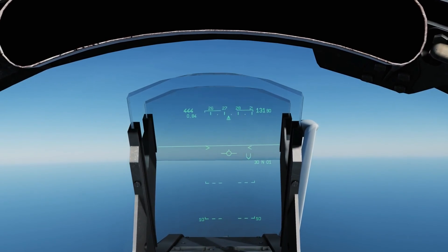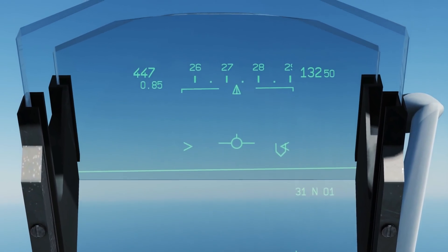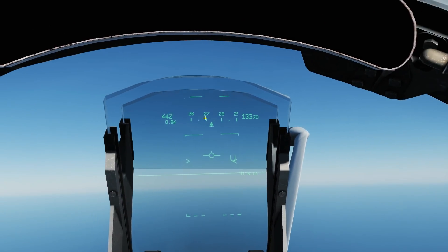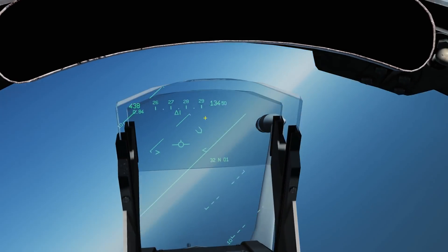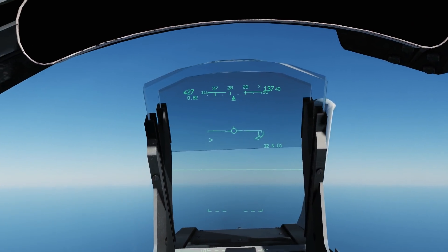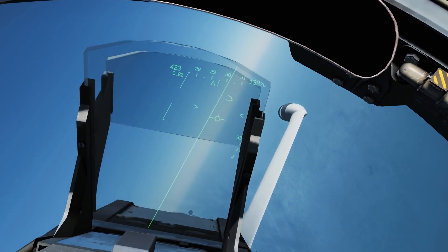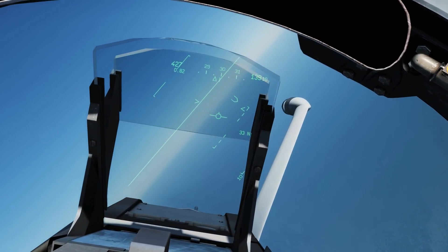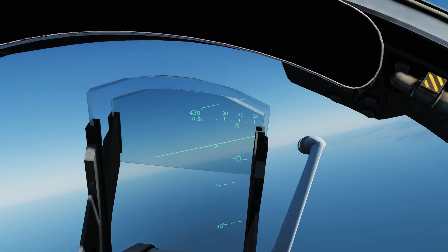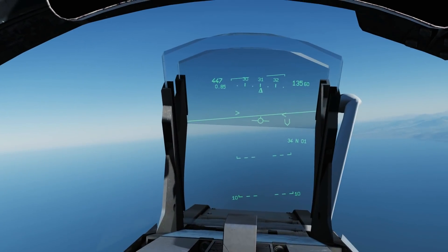At the top we have the heading tape, which obviously shows your heading direction — so that's 270 here. It's worth noting that the Mirage can cycle between magnetic and true heading, and you'll see that change on the heading tape. The heading tape goes 360 degrees around you and zero is pointed north.